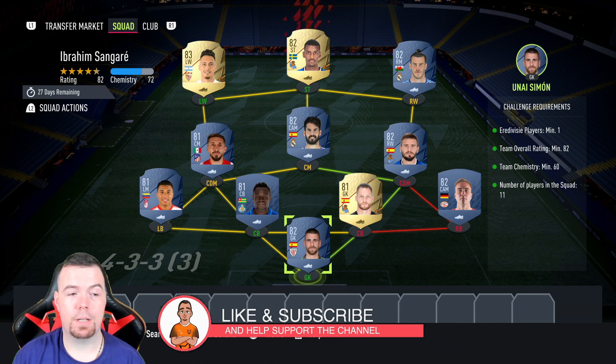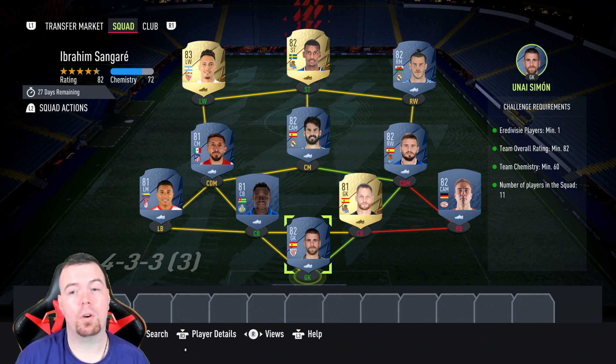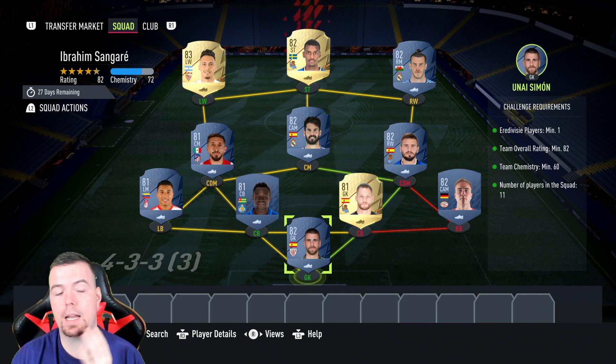Just to let you know, these are the prices at the time of doing this SBC, which has been out for about six hours. Bids will always be cheaper, and don't forget prices do fluctuate. The requirement for this is one Era Diversity player.